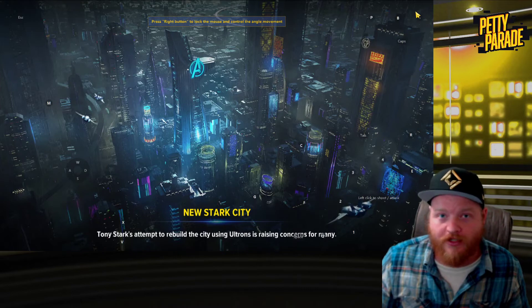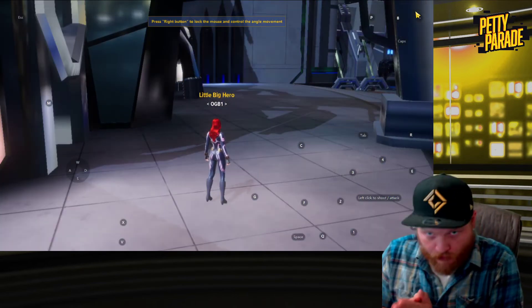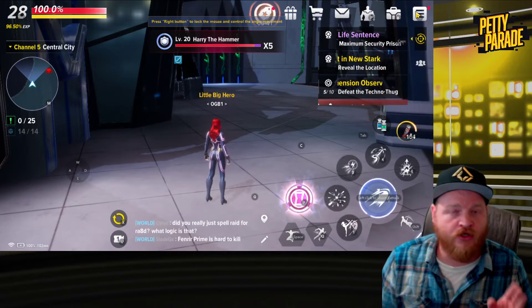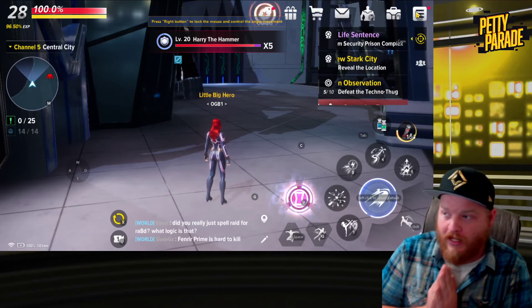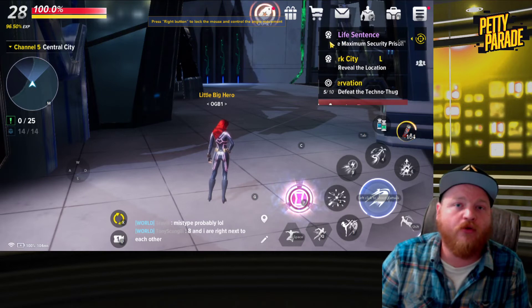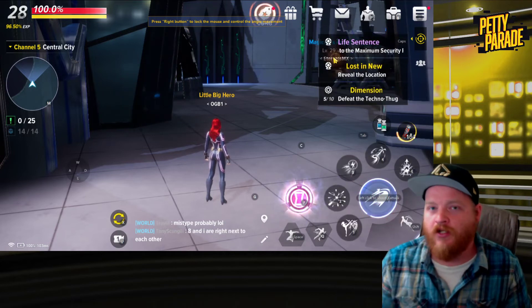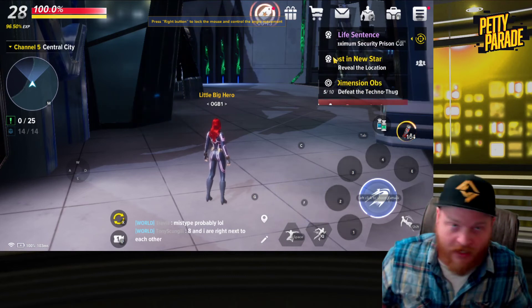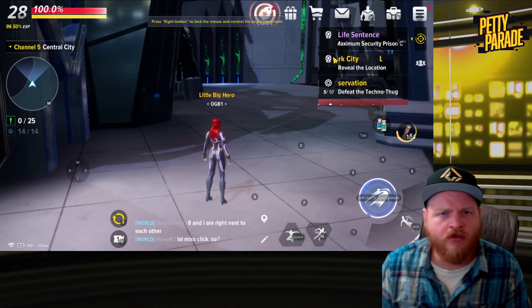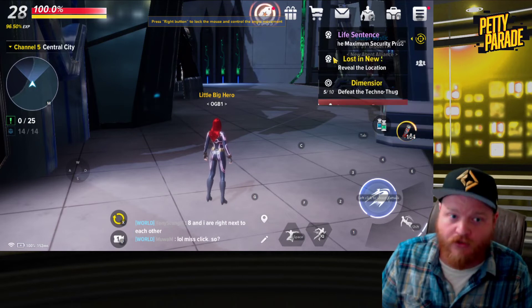On your alt, prioritize doing story quests — the purple quests — over side quests because higher-level content gives squad power experience faster. When you run into walls, then go back and do the side quests. You have four character slots and it's only 400 crystals to unlock another, so if you really need squad power and have a solid main, alts are your hands-down fastest way to get that up quickly.